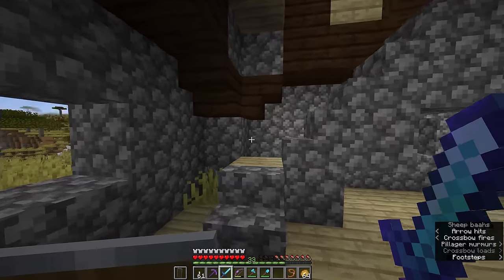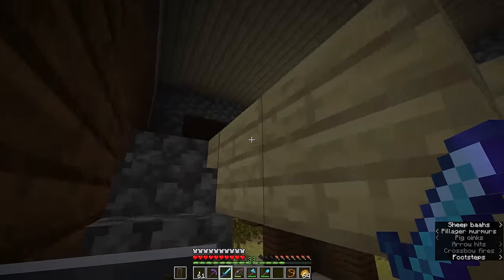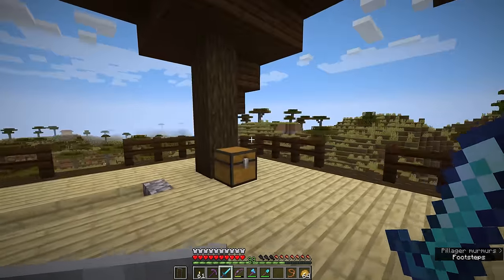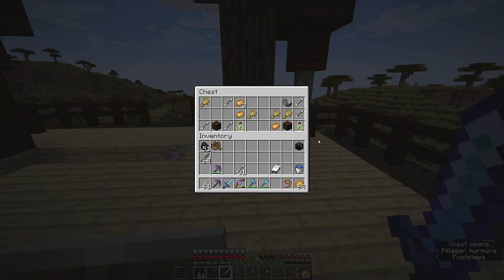If we go into the pillager outpost here, we'll be able to climb to the top of the tower, occasionally fighting pillagers who have spawned inside the structure. But it looks like we don't have any up here, and at the top we will find a loot chest.